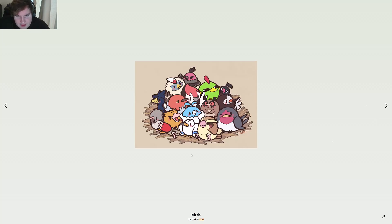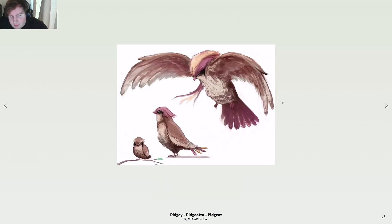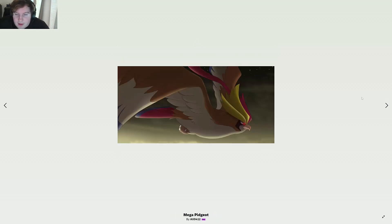Then we have Pidgey, Pidgeotto, and Pidgeot by Dante Cyberman — you can see Pidgey at the bottom evolving into Pidgeotto and then Pidgeot, rendered in a semi-realistic painting style. Then Pidgey, Pidgeotto, and Pidgeot by Mr. Red Butcher — the little Pidgey, then Pidgeotto, then the big Pidgeot. The last image is not a Pidgey, so that's it for fan art.